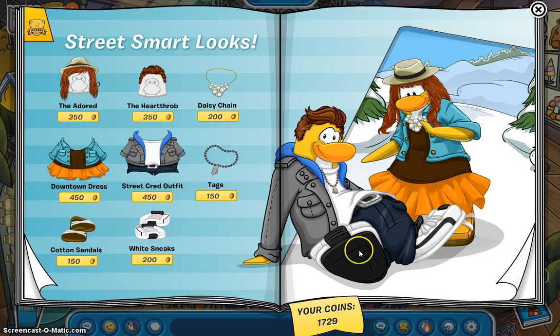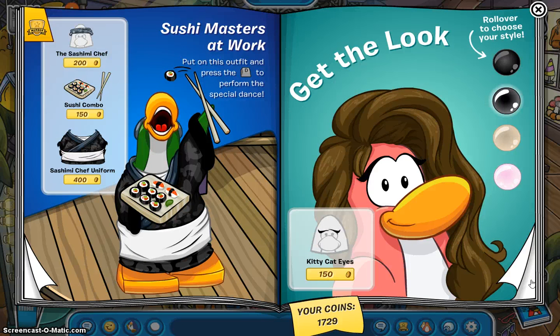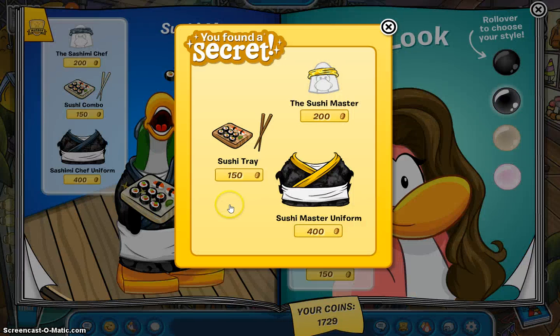I don't think there's anything on this page. Yeah, I'm pretty sure there's not. Nothing on this page, but there is something on that cool dude sushi tray. Just click on that last piece of sushi and you get a sushi tray — another sushi tray. I don't really see what the difference is except for the texture of the chopsticks. You get a different colored headband for the chef and another color wave of the uniform.